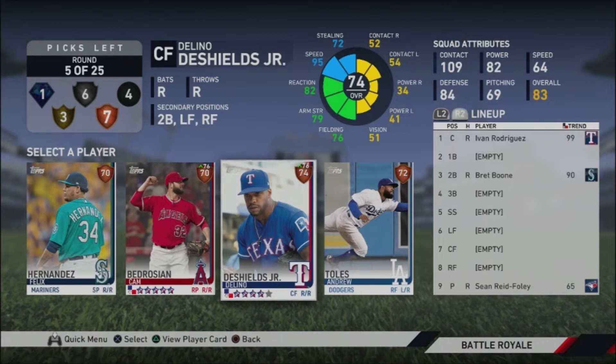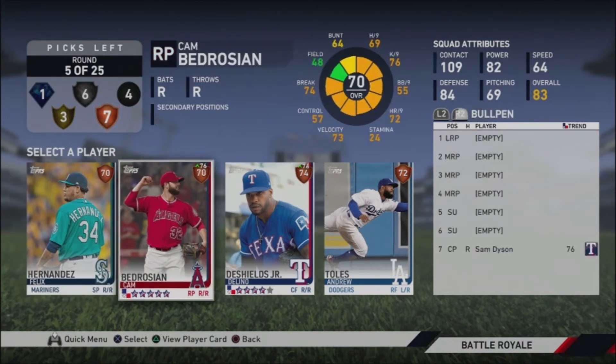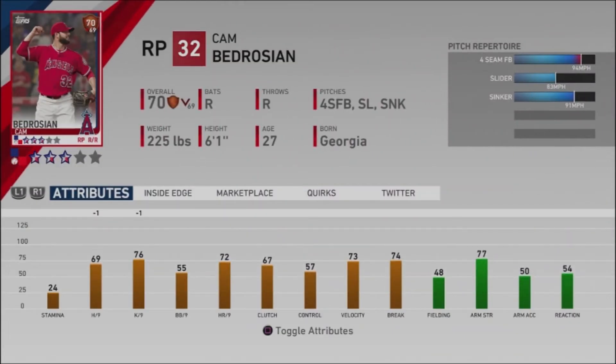Let's get back to it. We were going over positions where you can get rid of those bronze and common picks — positions where the round is just trash. Those positions include center fielder, second base, and the other two outfielder spots. In this situation we'd probably go with Delino DeShields, because even if we don't get another good outfielder, he has good speed and good fielding. Cam Bedrosian doesn't have anything that goes downward, so we wouldn't waste a pick on him.